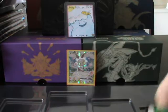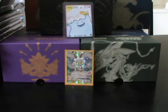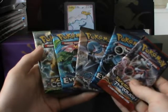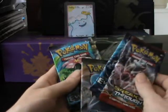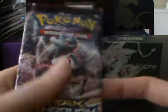Alright, code card to the side. Throw the plastic out of the way. And we've got the usual two packs of Evolutions, a Steam Siege, a Fates Collide, and a Breakthrough. I actually like the order we've got going on here — we'll start off with Breakthrough, then Evolutions, Steam Siege, Evolutions, and Fates Collide. We'll start with a Breakthrough pack with Mega Mewtwo Y on it.